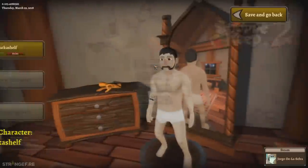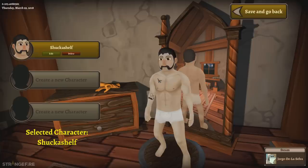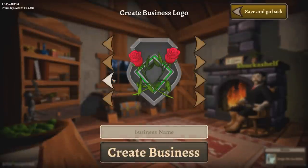So without further ado, let's have a look at my character. This is my character, Shucka Shelf. We put a tattoo on him. There's a lot of customization options - hairstyles, beards, tattoos and stuff like that. There's not a lot right now, but when you go to the customization options there are lots of tabs with nothing under them yet, so I presume there's gonna be all kinds of cool things you can do with your character once the game actually comes out. Right now we're interested in single player.